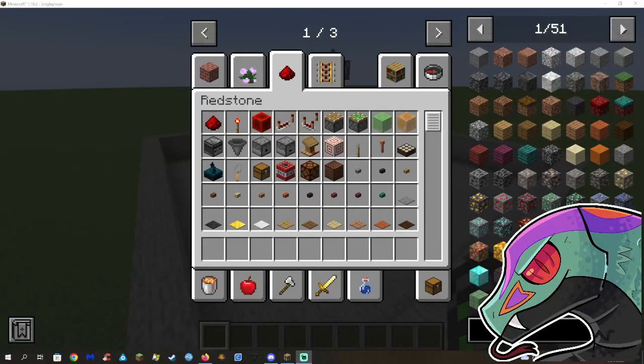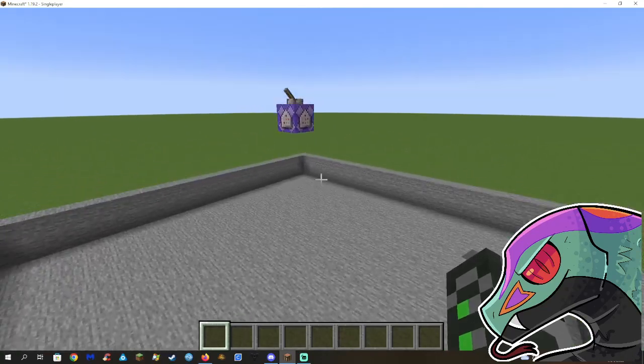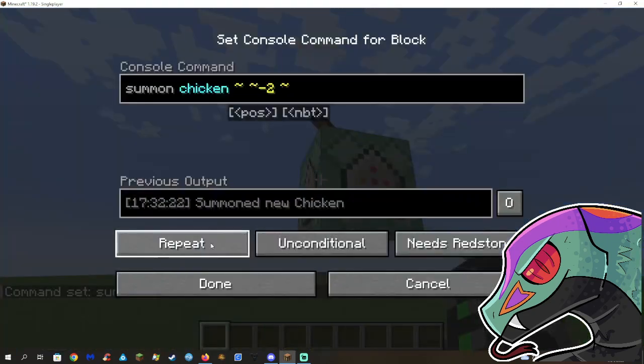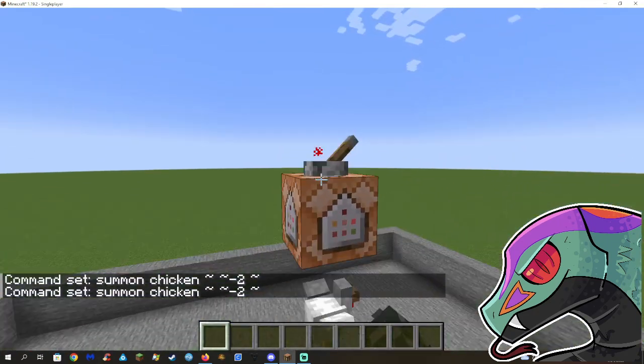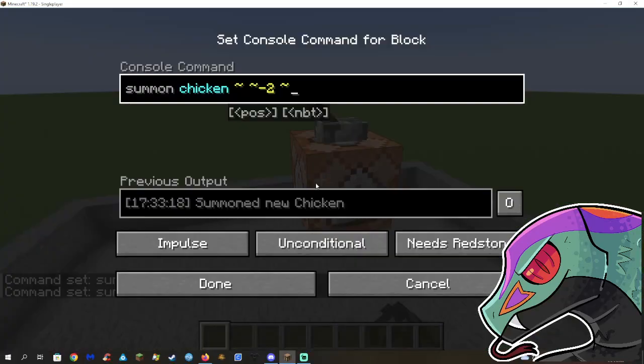So today is a special day. We're going to be seeing exactly how many chickens I can generate before my computer lags to death. I have it set up so that when you pull the lever, a chicken will fall just underneath the command block.